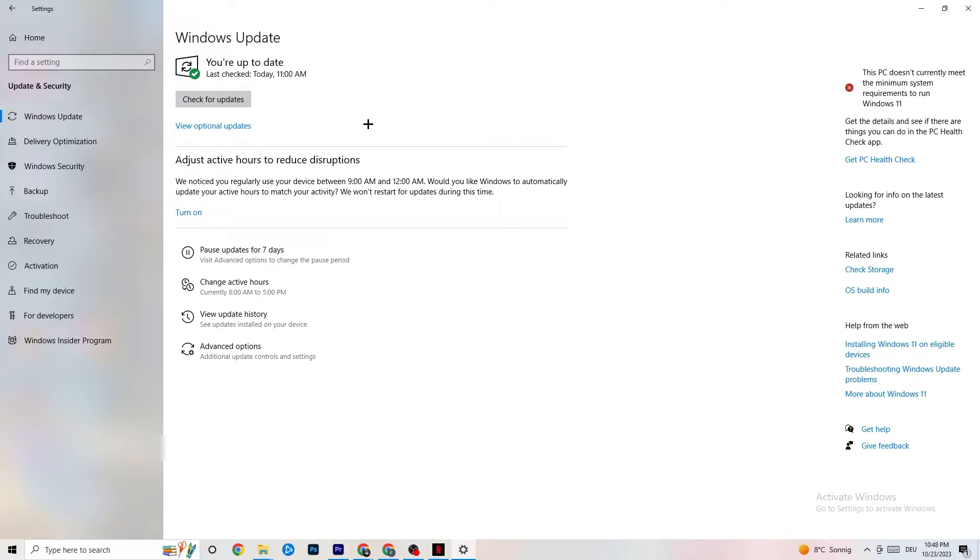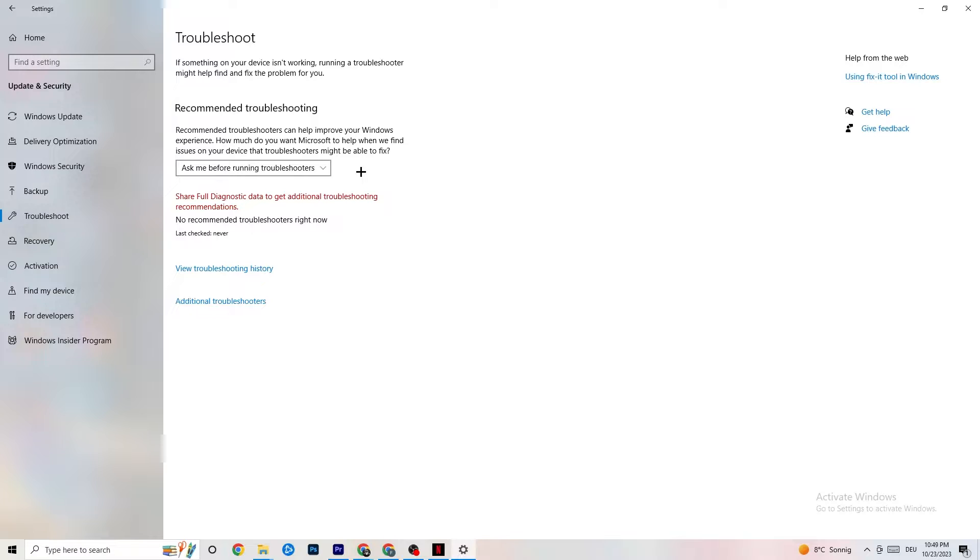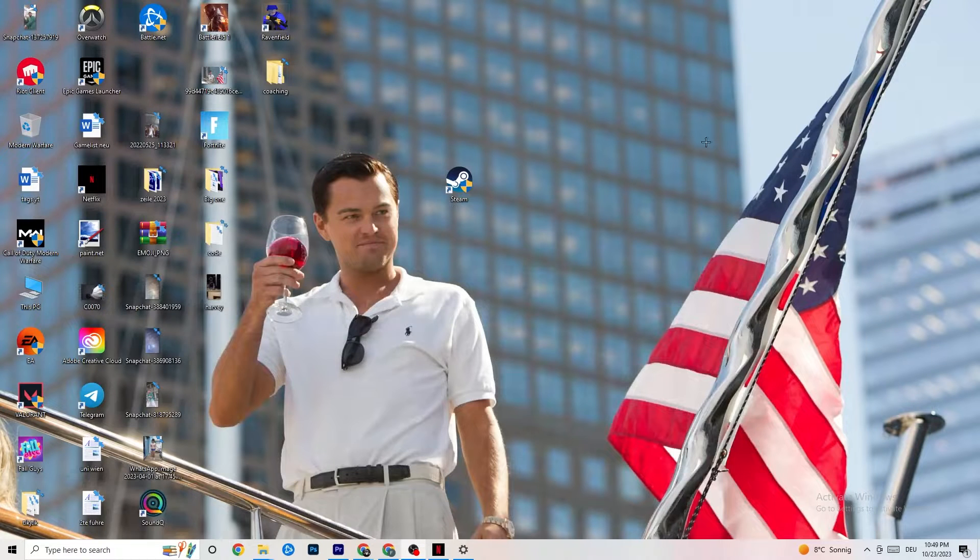Once you're in Update & Security, click on Troubleshoot as well. Use the troubleshooter to find any broken data or issues currently on your PC — it will be repaired or removed. When you're finished with that, minimize the Settings window because we'll need it again afterwards.